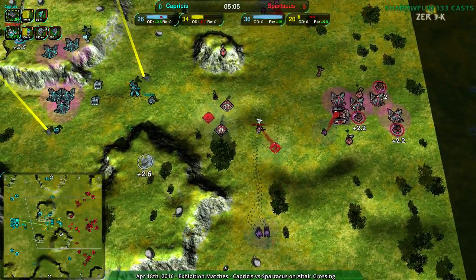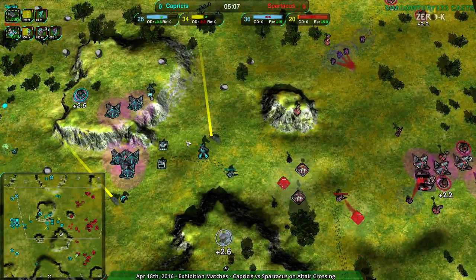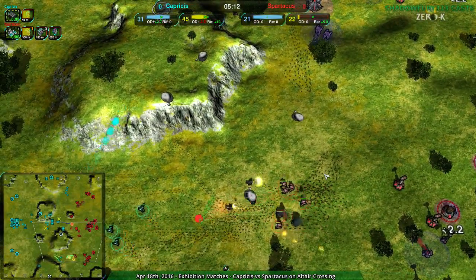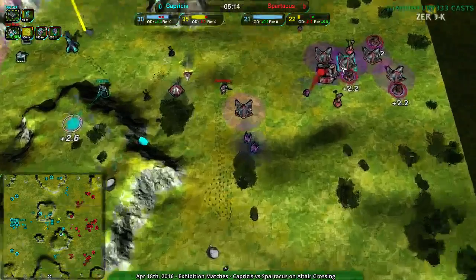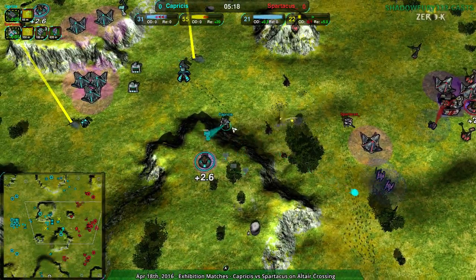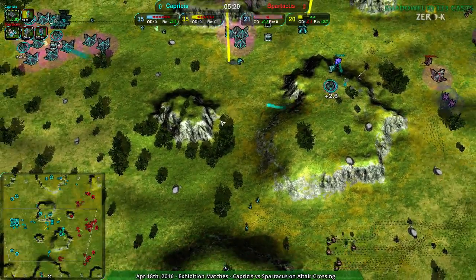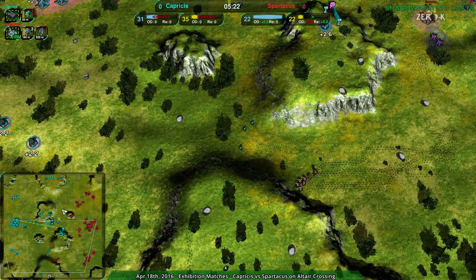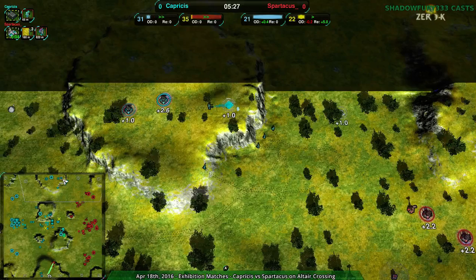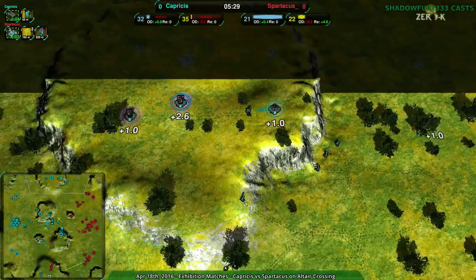Looks like Spartacus has no plans to counter to the north, so Capricious does have time. Once again, Spartacus looks like they're under pressure - they are playing defensive, setting up thugs. I don't see any outlaws, but I do see racketeer. They want to counter the commander outright. Thugs and felon as well, so standard thug felon ball. No outlaws for anti-glaive, but the felon will be the anti-glaive, so that works.